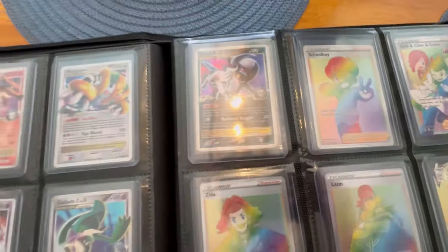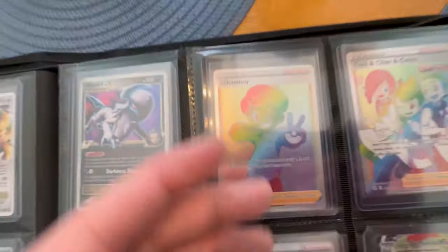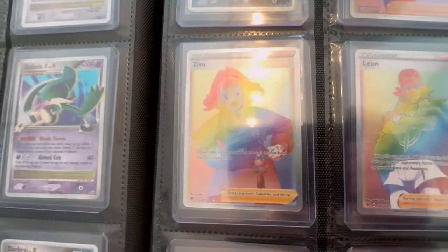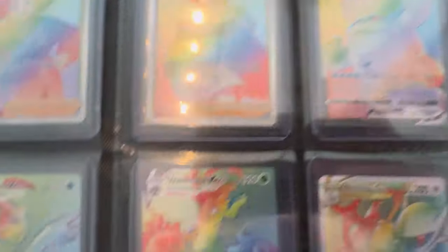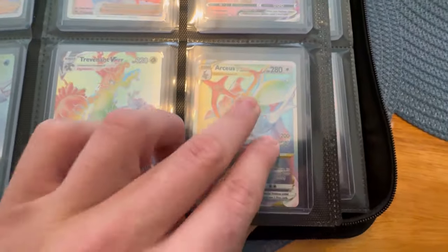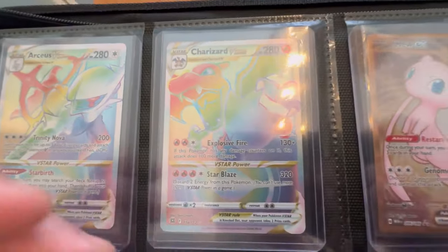Now here we got some just rainbows. We got the Schoolboy Rainbow, we got the Chili and Skyla Cress, we got the Zisu. Some of these names are crazy, like Zisu, Shelly, come on. Leon. We got the Galarian Darmanitan VMAX, Kyurem VMAX, Trevenant VMAX from Chilling Reign. We got the UXIE V-Star — not one but two UXIE V-Stars. And then of course the very nice Charizard Rainbow from Brilliant Stars.